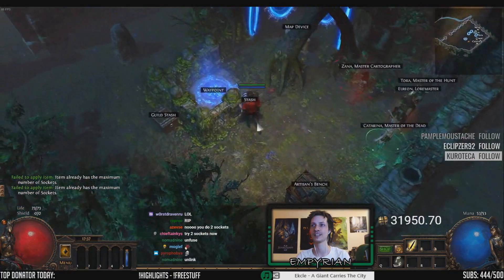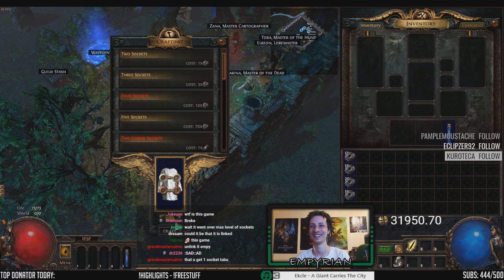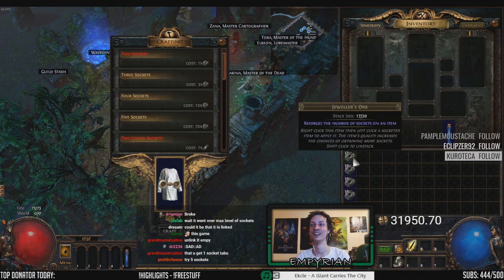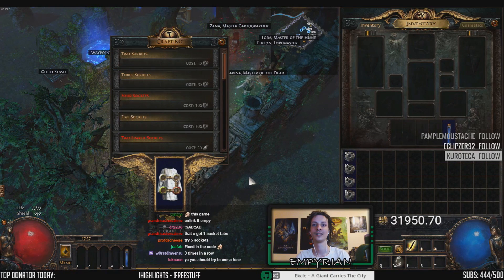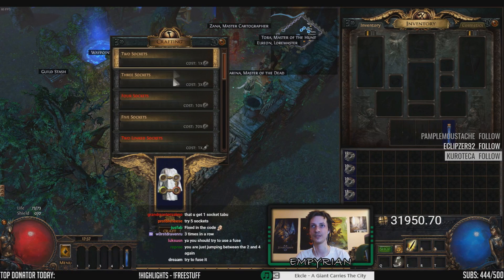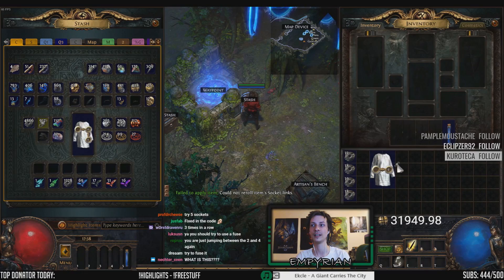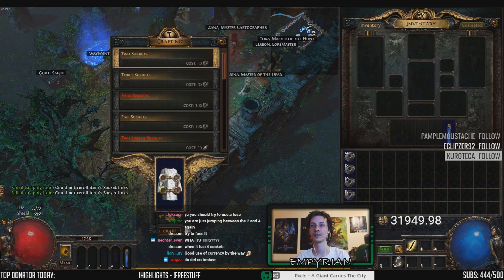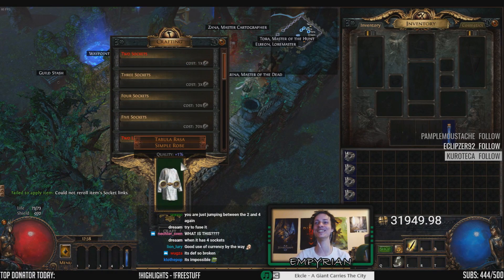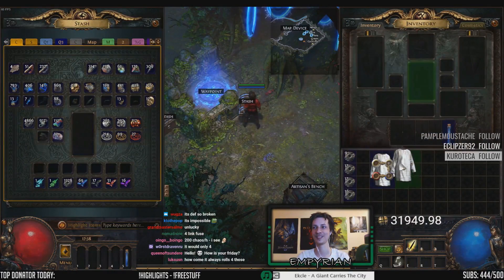What if I keep trying? Come on. Try to use a fuse? You can't use a fuse if they're already linked. Or you mean to break it? Can't draw item socketed links. I can only do it for HA. It's impossible, dude! Goddammit. Okay, we'll keep experimenting with this.